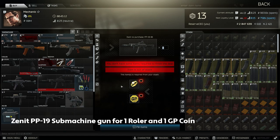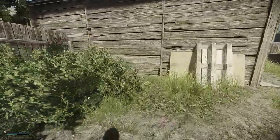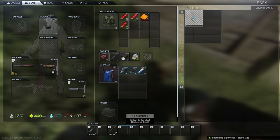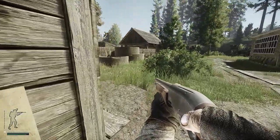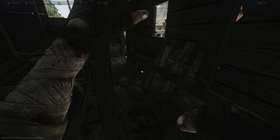Number 7: 1 Roller and 1 GP Coin for a Zenit PP19 Submachine Gun from Mechanic. This barter is extremely popular, and for good reason. The Zenit PP19 comes equipped with a wide variety of modifications that can be either used as is, or you can borrow parts off of this gun and put it onto other AK platform rifles. You'll have to grab this barter right after a refresh, however, as you can expect it to become sold out quickly.